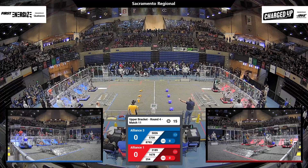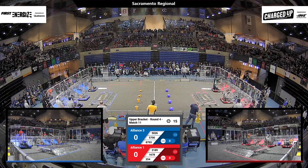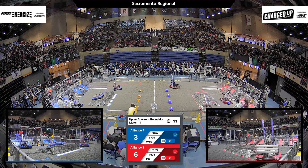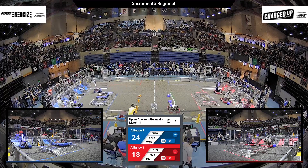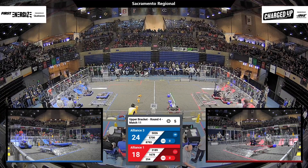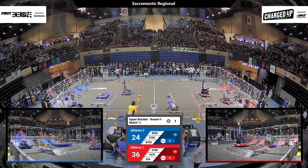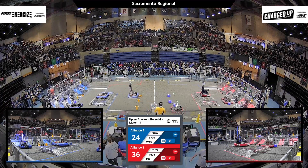Drivers behind the lines, three, two, one, go! Match number 11 — this match decides who makes it to the finals and who goes down into the lower tournament. We've got 5026 trying to put a cone up there, it falls to the floor, but in the meantime 524 and 6078 load up a big score for the red alliance, 36 to 24.